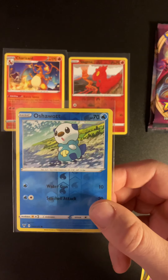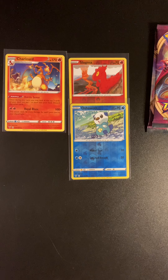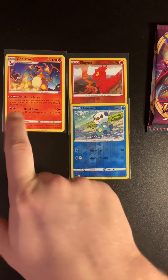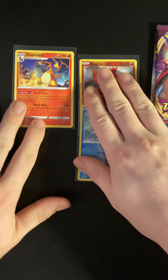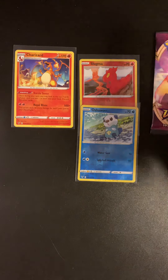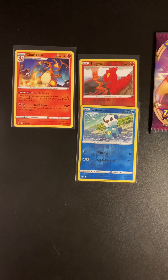So we have the reverse holo and the Alakazam. The only reason I'm sleeving this up — I don't normally sleeve regular rares — but I sleeved up the Charizard because it does sell. This will be going up for sale, and I might be putting it on my Instagram which you can check out via the link in the description.